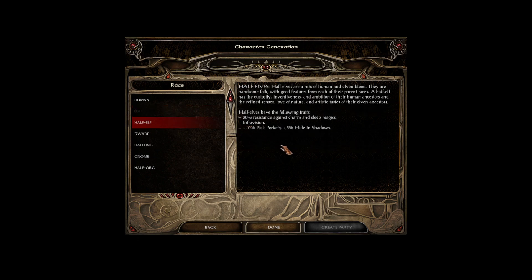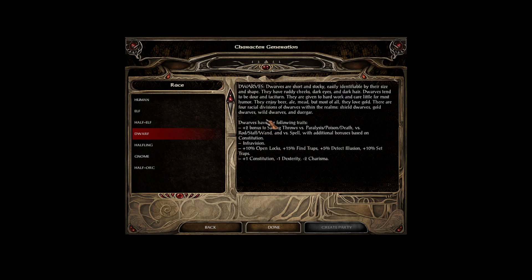Half-elves are a mix of human and elves — handsome, with good features from both parent races. Half-elves have the curiosity, inventiveness, and ambition of their human ancestors, and the refined senses, love of nature, and artistic tastes of their elven ancestors. They are 30% resistant against charm and sleep magics. They have infravision and get a 10% bonus to pick pockets and a 5% bonus to hide in shadows.